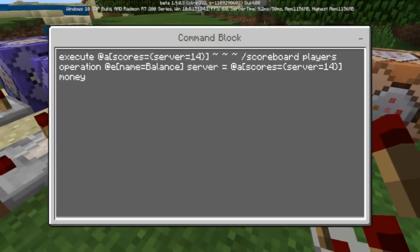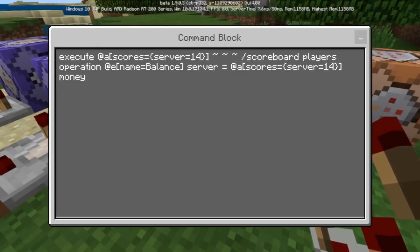This one here is in operations. This is going to be executing all with a scores server of 14. It's only going to be picking one person and giving them that score and then resetting them every time, so it's going to only pick that one person that's on the server. When it does select that person randomly, it's going to use scoreboard players operations and take the name balance inside of the server. It's basically taking the name balance inside the server and setting it equal to that player's score.